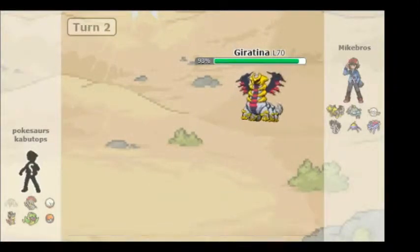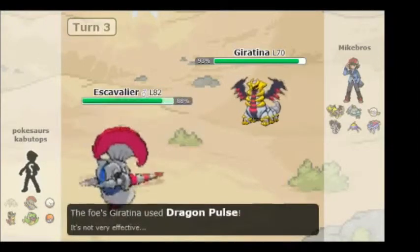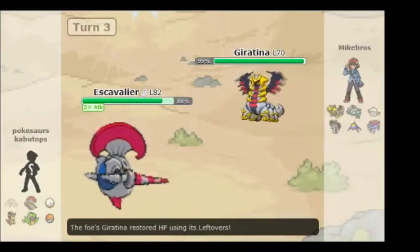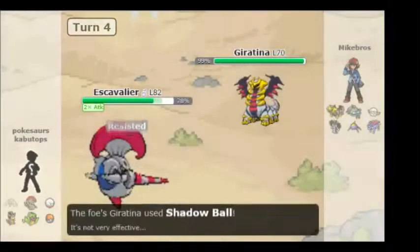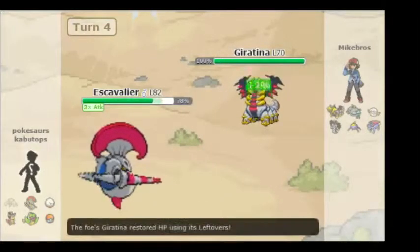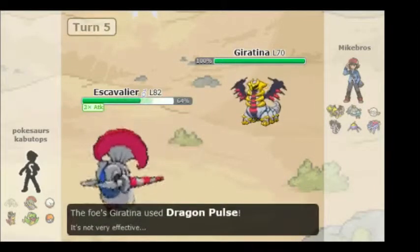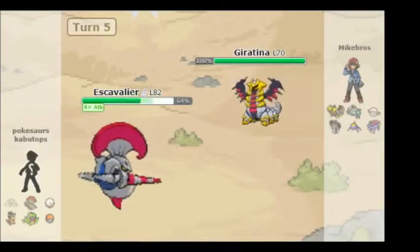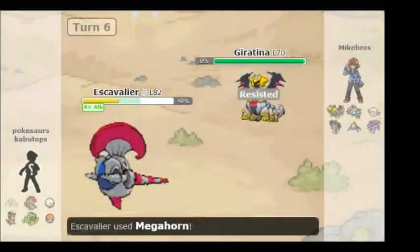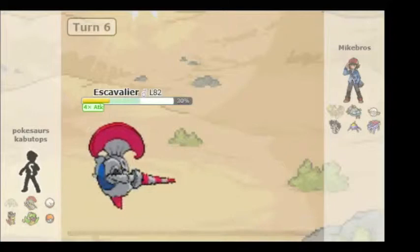I go into my Escavalier. As you can see, I used all but one of my Pokemon — you guys don't really know what the last one is. Pretty sure it was a Legendary. I just didn't get a chance to use it. So I keep using Swords Dance as my strategy here. He keeps going for Dragon Pulse — just trying to do as much STAB damage as possible. It's not going to do too much though, because I'm a Steel-type. I use Megahorn to knock him out in one hit — sweeping that Giratina right out of there.